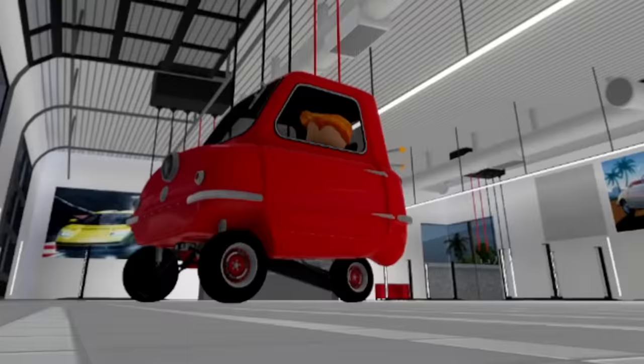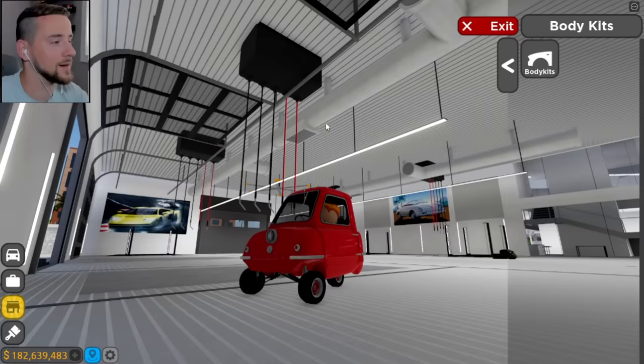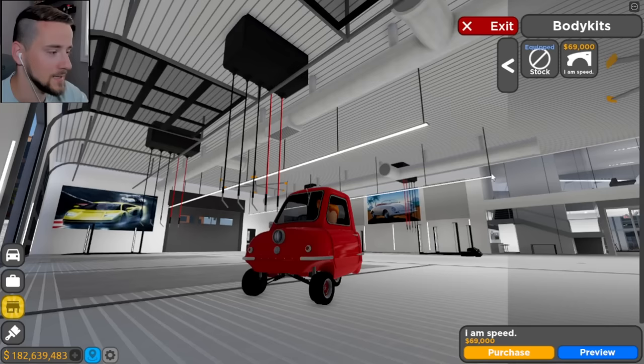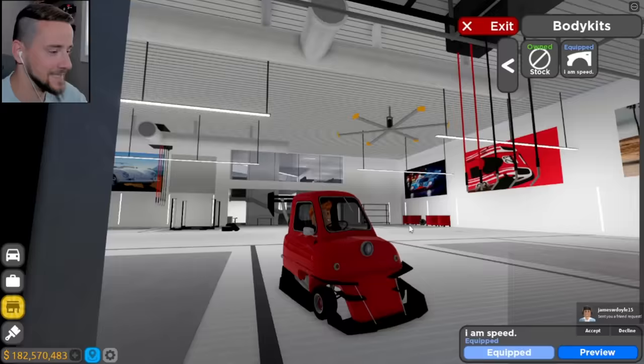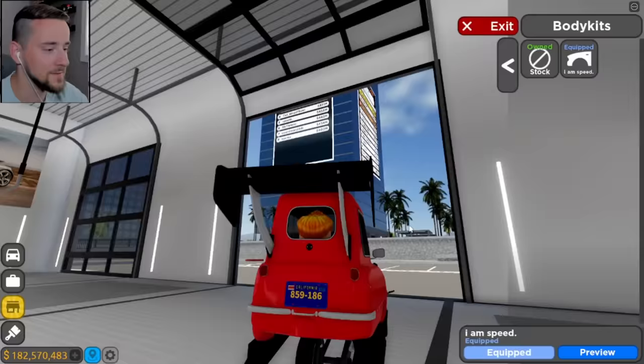Check it out, guys - we got the red on red. Not bad. We have to do red, I don't know why. The POP-50, it just looks good in red. And now the main thing I wanted to show you: the body kits. It is the 'I Am Speed' body kit for $69,000. Let's go ahead and just purchase it. Oh my gosh, dude. I didn't know what my expectations should have been, but this is far exceeding what I thought. This thing looks ridiculous in all of the best ways.